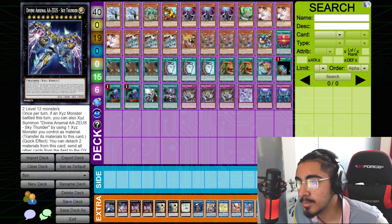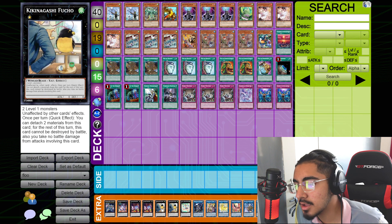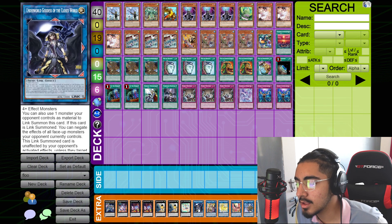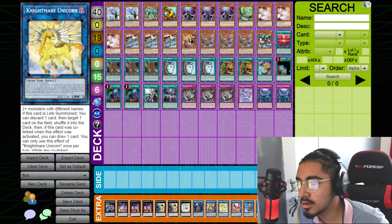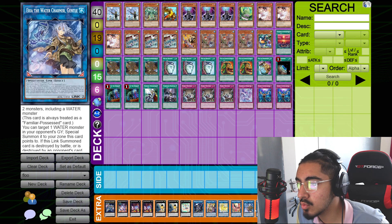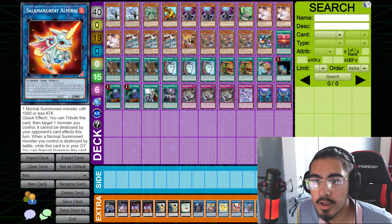Moving on to the extra deck, we play one Divine Arsenal Aesu Sky Thunder, one Downward Magician, two Slacker Magician, two King Gashaki Fucho, one Lira Lusk Assembled Nightingale, one Underworld Goddess of the Closed World, one Access Code Talker, one Nightmare Unicorn, one Nightmare Phoenix, one Iria the Water Charmer, two Relinquished Anima, and one Salamangari Almaraj.